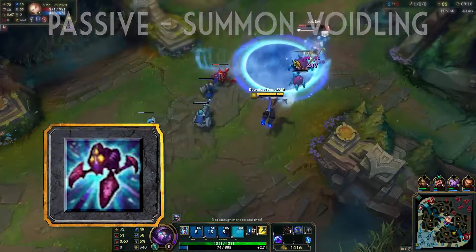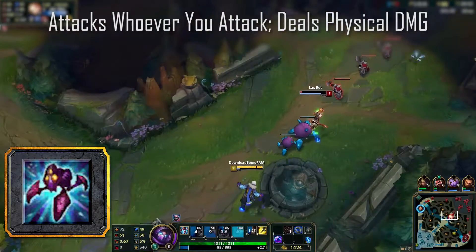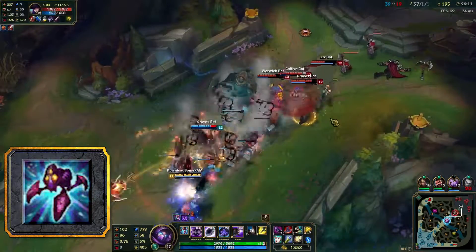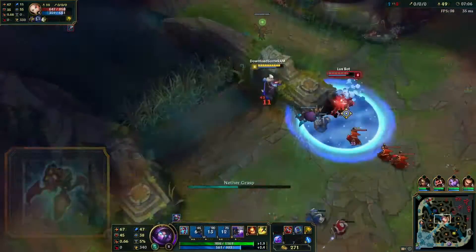Your passive, Summon Voidling, grants you a little Void Buddy on every 4th spell cast. It hangs around for 21 seconds and attacks whoever you are attacking, dealing physical damage instead of your normal magic damage. This is why people tend to think that AD Malzahar is actually viable, when in reality I assure you it isn't. Seriously, don't play AD Malzahar — ever.